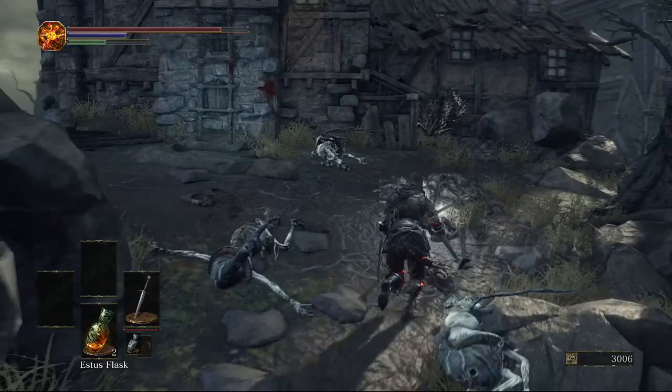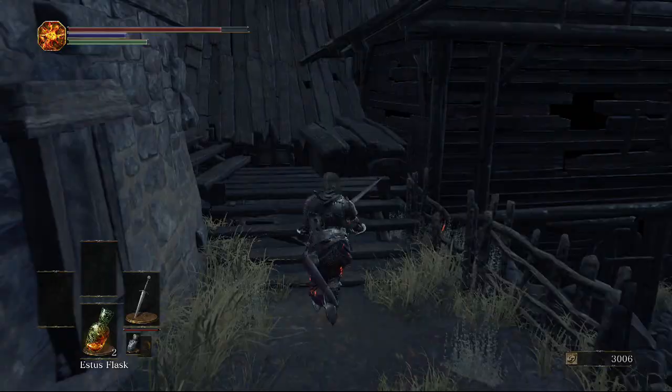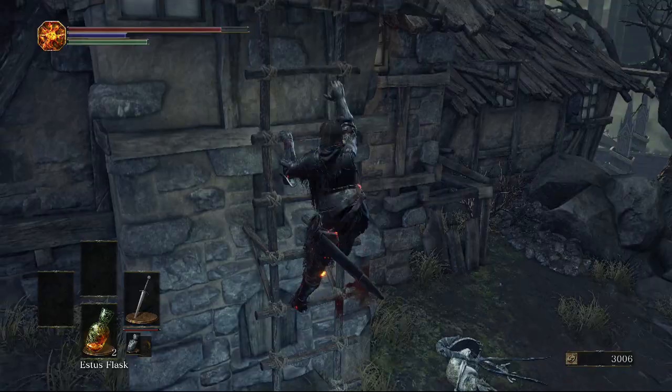Before heading into the building, go over here to the right and stick to the left coming up the hill. Before heading up the ladder, come around here to the right and get the Plank Shield. There's also an NPC here — the one I talked about in the Mound Maker's covenant — who kind of mentions something about getting in a cage, which we'll be showing in a second. Coming over here on the roof there's going to be six Fire Bombs. Now we're going to head back to the ladder, climb up, and get onto the next set of roofs.